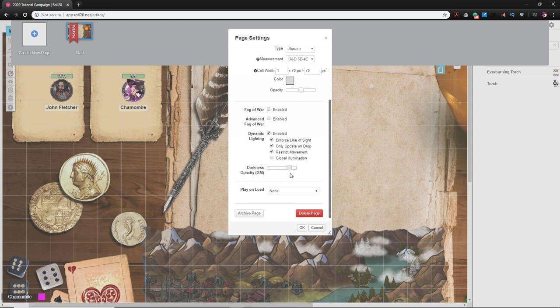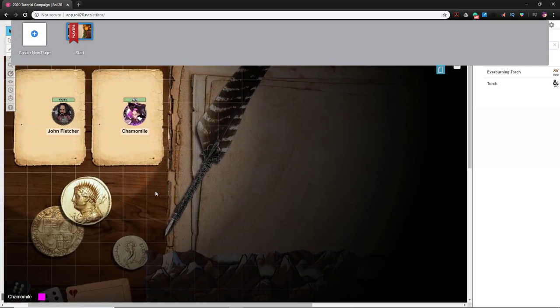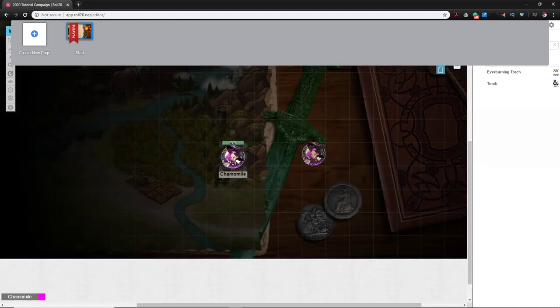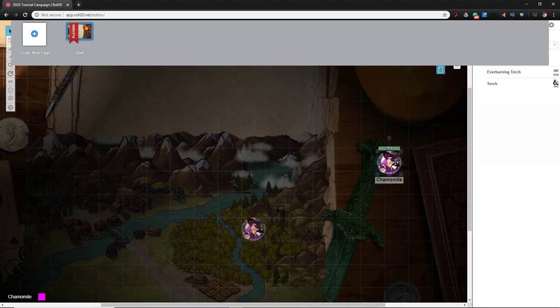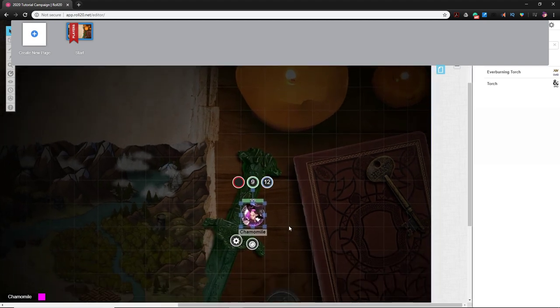I'll turn the opacity all the way up for testing. Chamomile has dark vision, so wherever I move her she can see as if it were dim light. Your players are going to flip out — everything looks dark, and even with dark vision it's really dim. You'll remind them: that's how dark vision works. And they'll think to themselves, 'I should have played a variant human and gotten that bonus feat.'